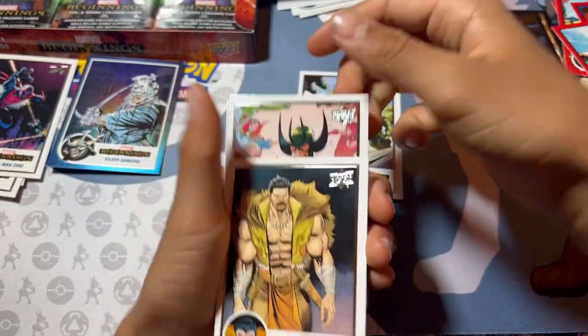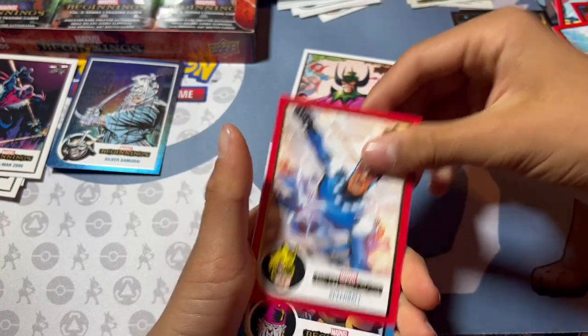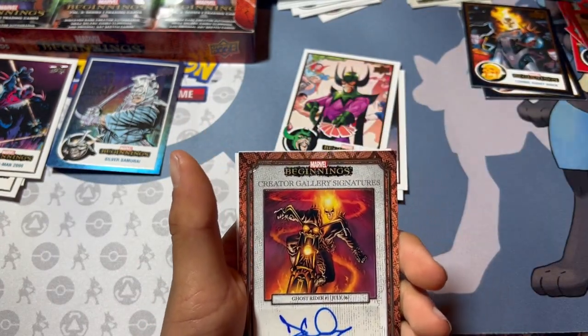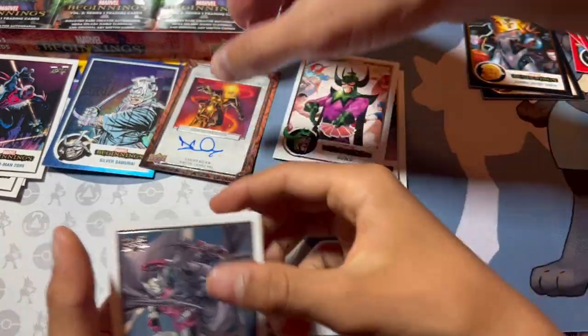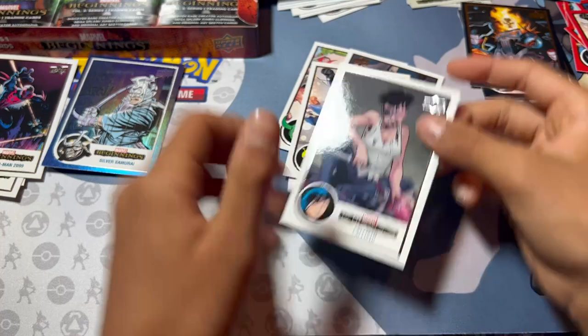Abomination. Craven the Hunter. Diablo. Speedball. A blue Taboo — ooh. Ghost Rider. A Creator Gallery signature — Ghost Rider. Sweet, I like him, I like his shirt. Let's take a look at this. Dreadnite. Speedball. And Callisto.